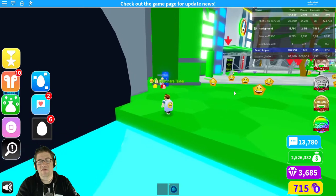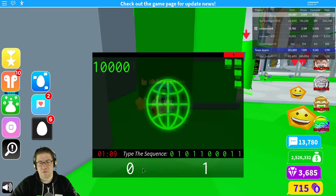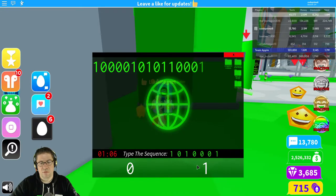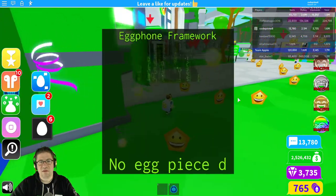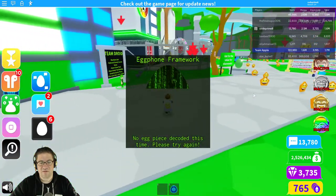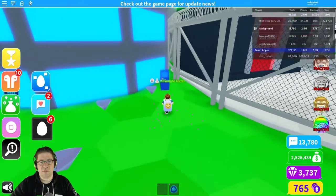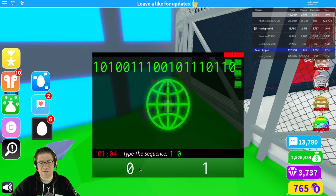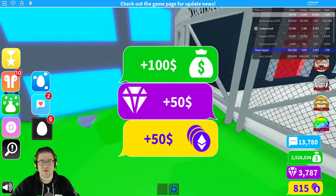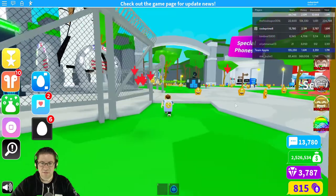I just got another one done and it gave us a piece of the egg instead of money. Here we go. And that one just gave us money this time. Keep going — no egg piece decoded this time, please try again. Try this one. One, zero, one, one, one, zero, one, zero, one, zero — decoding. Get some money, get some things. And... egg interface loaded. Wonderful. API was injected — this is the final one. Congratulations! And it looks like we found an egg.